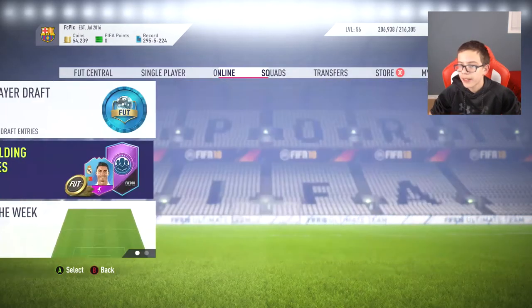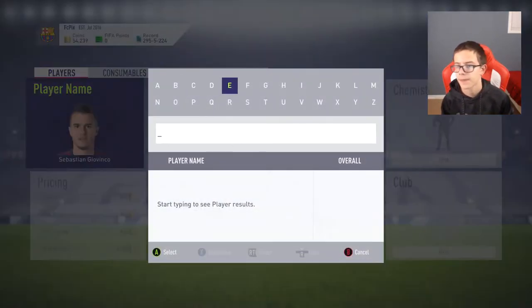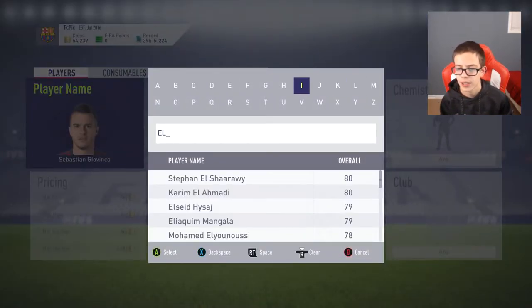We got 30 packs exactly. For the last thing you can do in this video to gain money and get these packs — I should have told you guys earlier — it's the Elia left wing method.